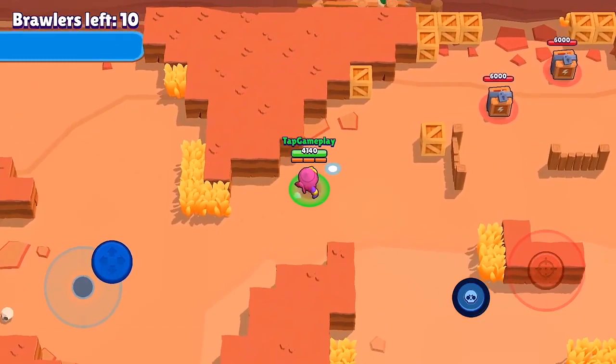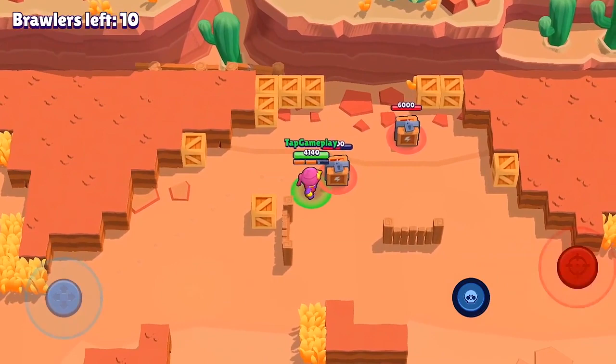At max level with three attacks and his super, Gene can deal 4,620 damage. This means that in a 1v1 situation, the best brawlers for Gene to use his super on and quickly burst down are Jesse, Penny, Tara, Dynamike, Barley, Crow, Piper, Ricochet, and Colt.